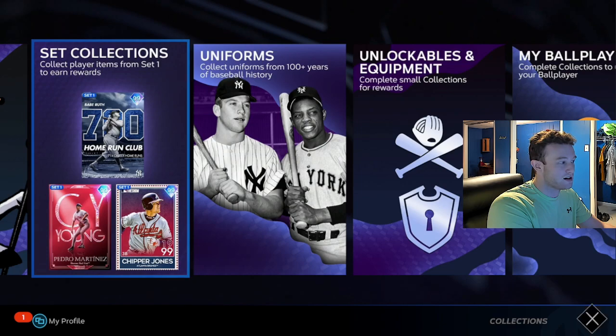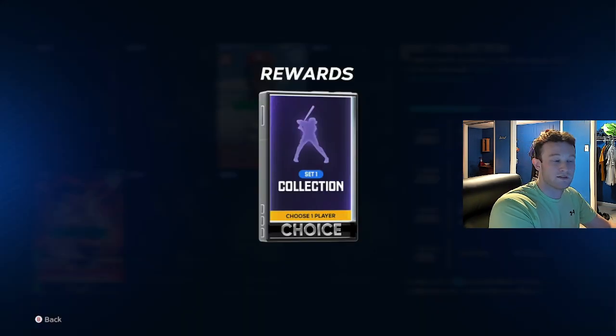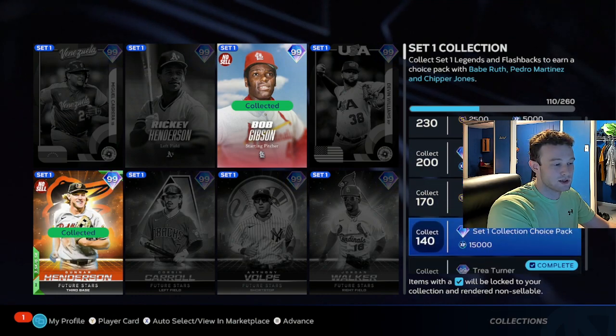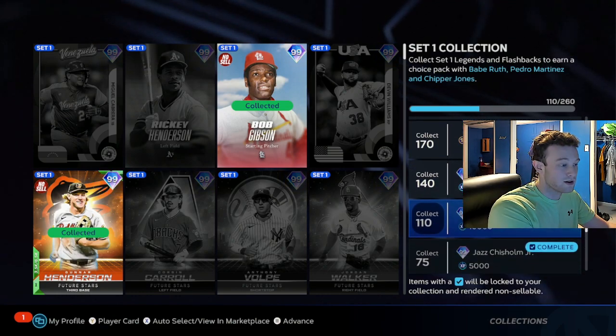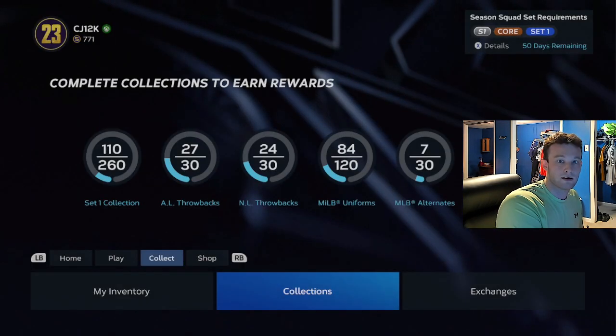Even if you don't want these cards and they don't make your team, they are very, very important for getting these packs that get you Chipper Jones, Babe Ruth, Pedro, and Trey Turner. So it's a very important program to go ahead and grind.